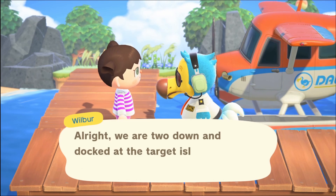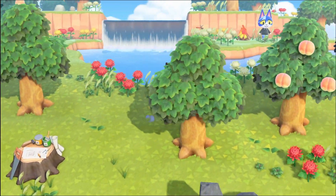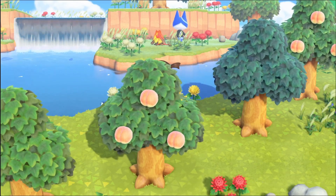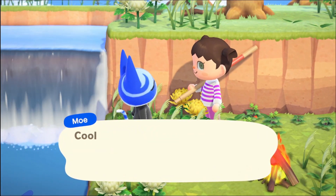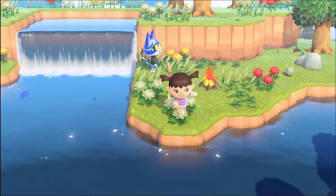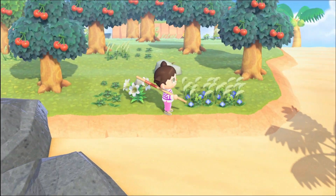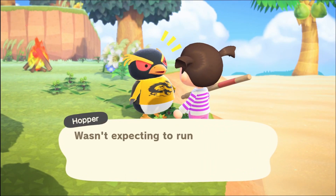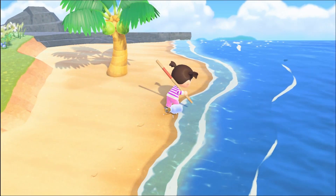We've moved on again to another day. I didn't expect the last one to be over so quick, but let's see who we'll find this time — we've been extremely lucky on these villager hunts. It's a cat but I don't know who it is. Next island — Hopper. We won't be taking Hopper, but hello, nice to meet you.